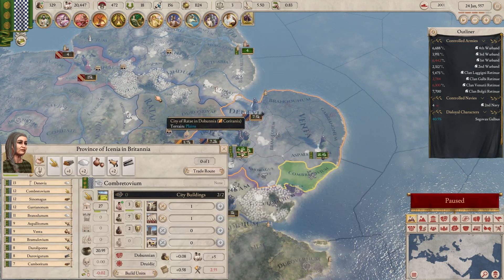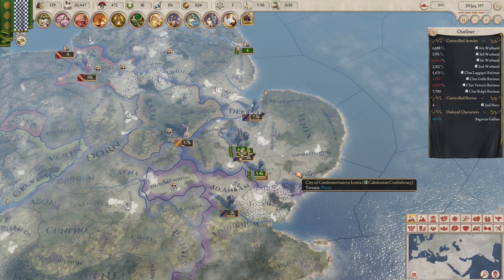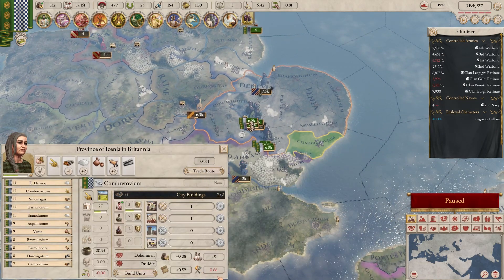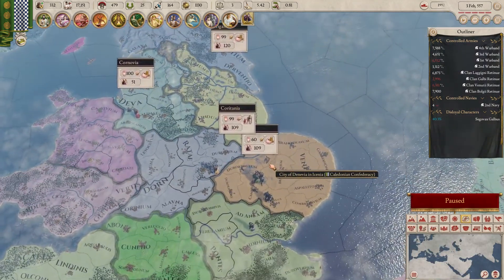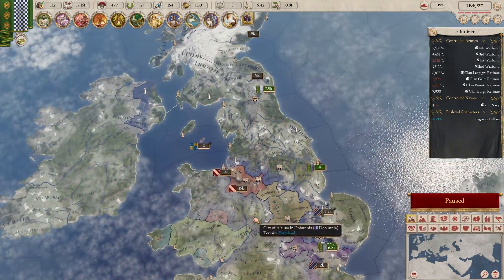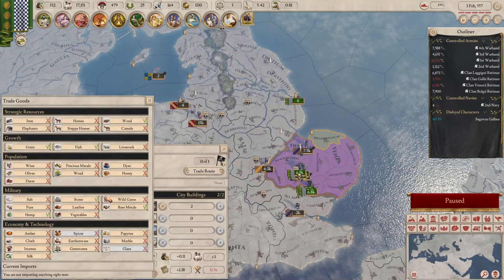They still have war exhaustion but I don't have any. I'll wait a month and see if it burns off. Now they just have unhappy pops, which is fine. The loyalty of the province is 60, trending upwards — that's what I like to see. That's just new land added in with pretty much zero negatives.